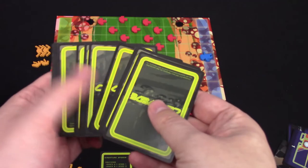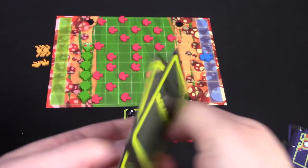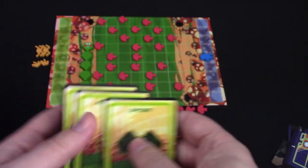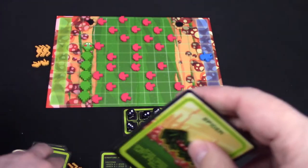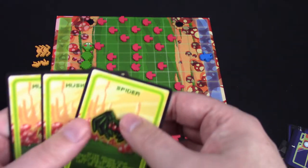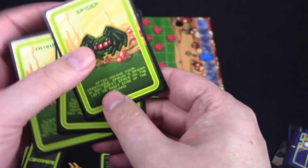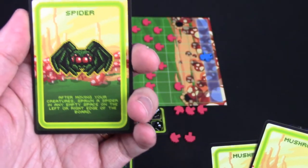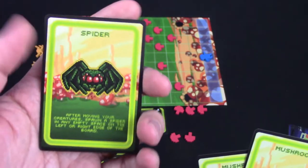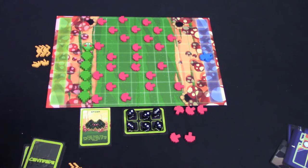With the centipede, they have a deck of cards, and on their turn they're going to start off with three cards in their hand. They're going to take one card, play that card, move their bugs, and then draw another card and put it into their hand. So on a centipede's turn, they're going to look at their cards and decide which one they want. Let's say they decide to spawn a spider — after moving your creatures, you can spawn a spider in any empty space on the left or right edge of the board. We'll set this out and play our turn, then move our bugs.